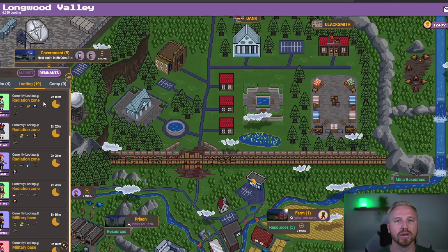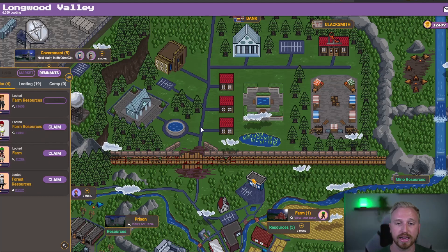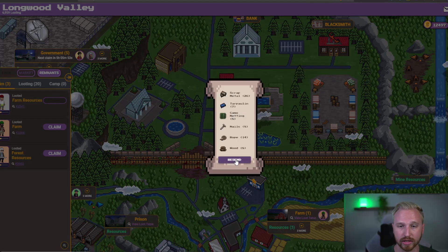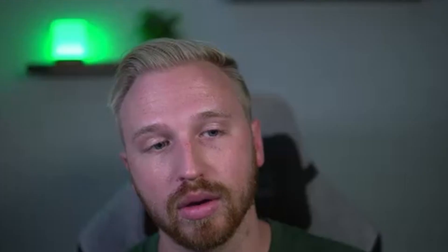You can see over here in the looting tab how much time is spent on these trips. In radiation zone, it's about eight hours. I have about two hours to claim, so I've set a mental note to come back around five o'clock my time — about two and a half hours — to see what these guys have picked up. Once they're done, I'll go ahead and claim. They have a nice resend button, so if you want them to continuously run the same run, go ahead and hit resend. I'll just keep hitting resend for a lot of these. This guy didn't come back with loot — really unfortunate.